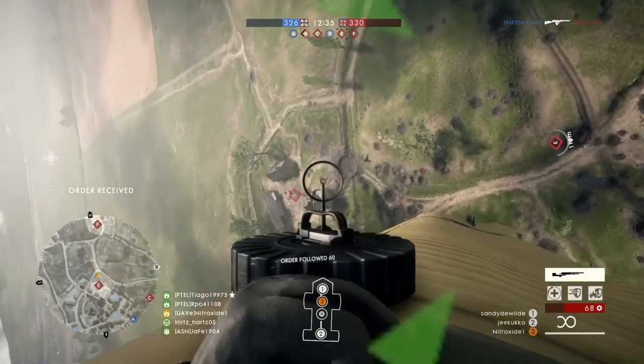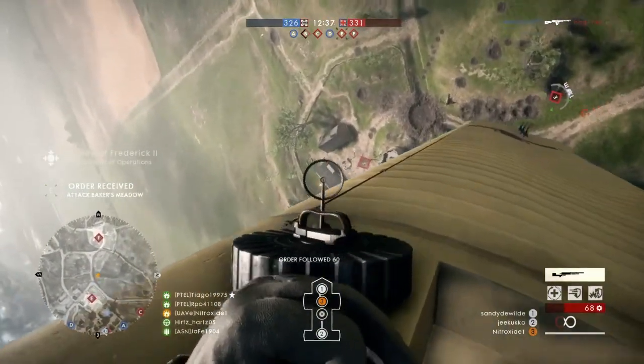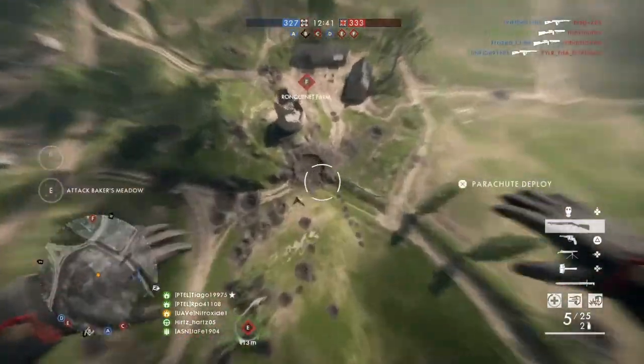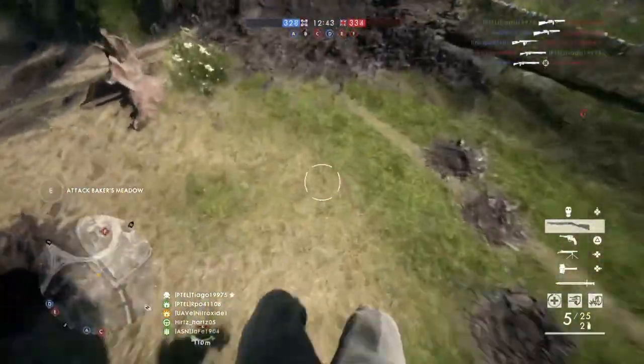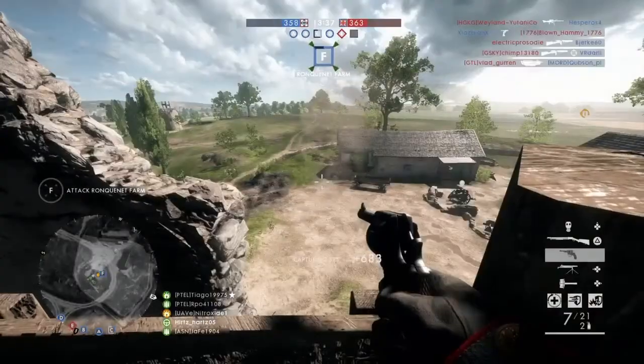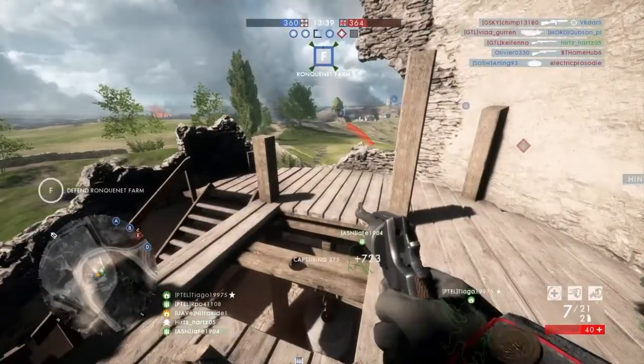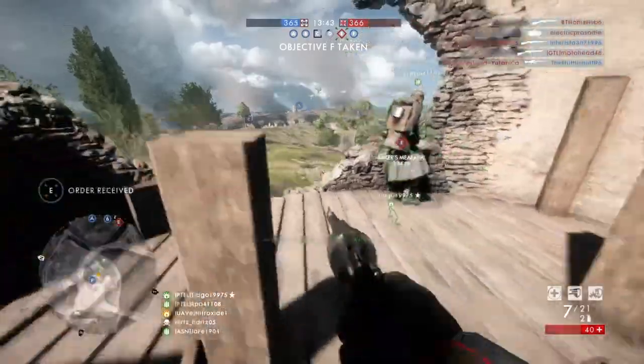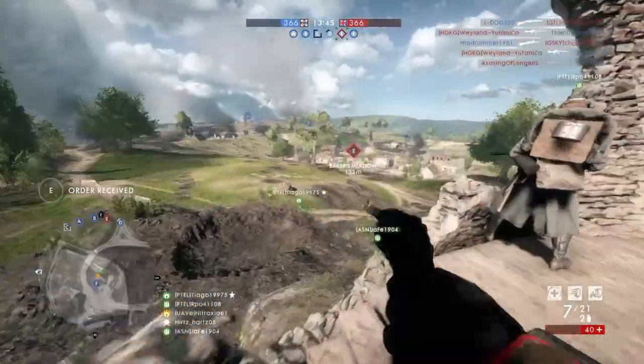Second tip: when you are caught in a stalemate — for example, you have three flags, the enemy has three flags, nothing's happening, nothing's going anywhere — go straight to the enemy's home flag, in this case F, which is going to be the furthest flag from your base. Capture that. By doing that, this will withdraw enemies from the middle of the map where the action is happening, causing less resistance and letting your force push on and dominate mid-map.